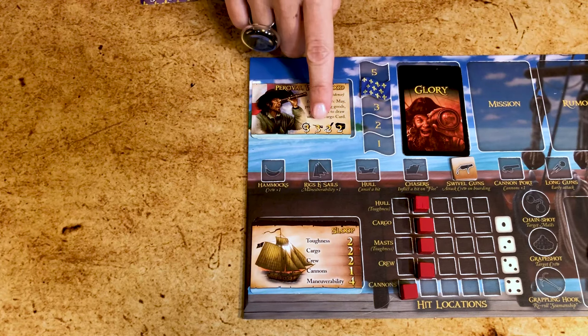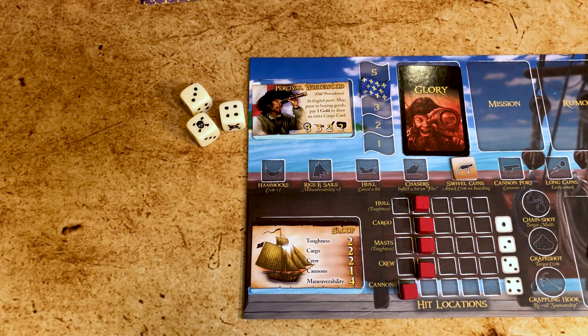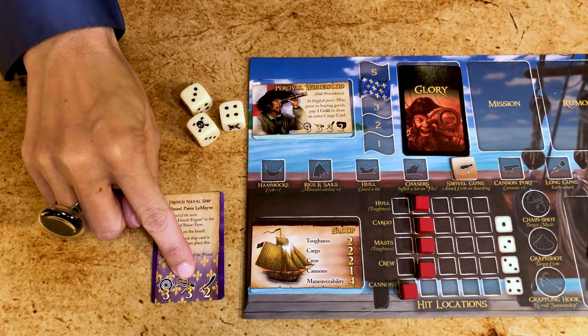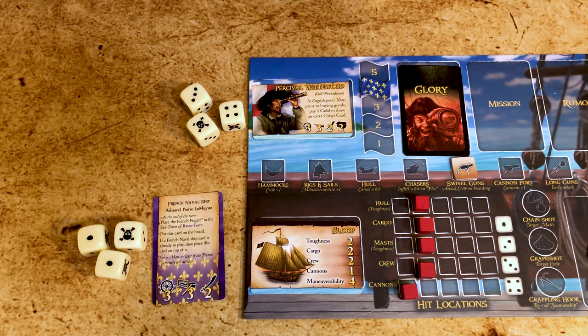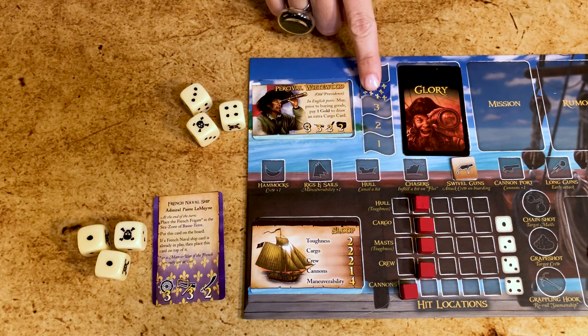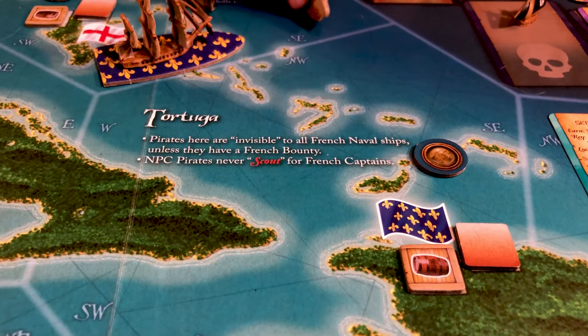Now let's look at scouting. This is what you have to do before you engage any ship in the same sea zone — whether it's with another player, or when you start your turn in the same sea zone, or you enter a new sea zone and there's a hostile NPC ship. Roll the number of dice indicated by your captain's spyglass. An NPC captain's scouting roll is either the value on his card or equal to the number of bounties from the nation the player has, whichever is highest. So for instance, if a French admiral scouts a pirate with four French bounties, his scouting value is four, not three.